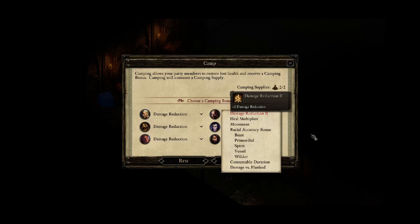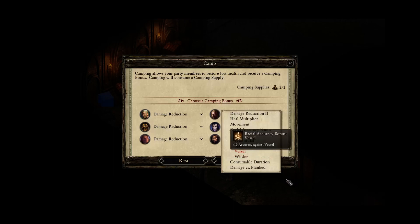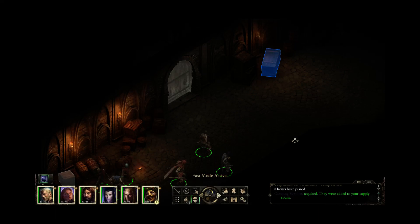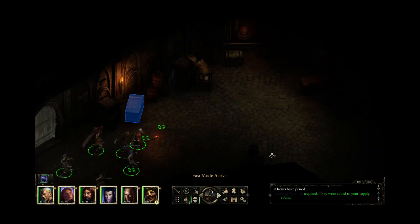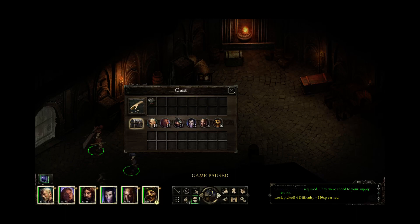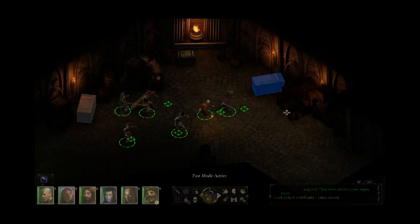Actually, what you could do — oh, this is interesting. I didn't realize you cannot get a racial accuracy bonus versus kith. Kith are like, you know, people — Elves, Dwarves, Humans, the Aumaua, the Orlans, those are all kith. But you can't get that bonus here. So what I would do, because the Lord and all his retinue are gonna be kith — you could go for damage versus flanked, but we'll just take the double damage reduction. Alright, so Eder talks to us, we get some dialogue. Now we can pick up these camping supplies — there's no way I was gonna write down that there were camping supplies in the sewers and come back later, so we'll use them right now.